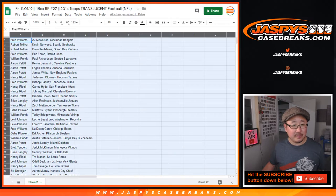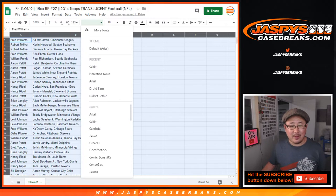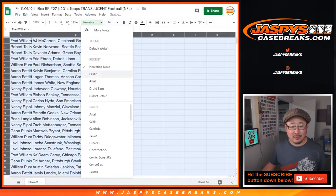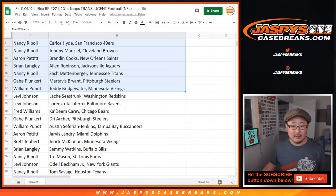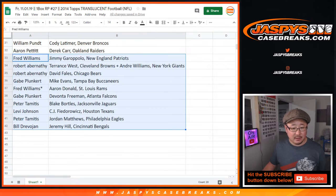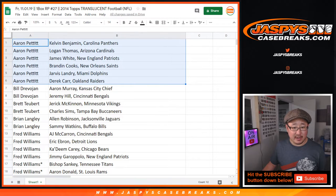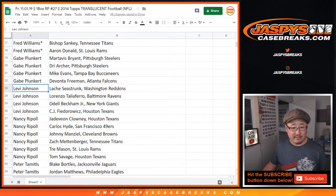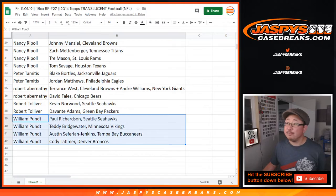My mouse is glitching a little bit here. Fred with A.J. — I'm not going to read all this out, there's too many names. But I will show you the list just kind of as is, and then I'll alphabetize by your first names. So Aaron Pettit, there are your players. Bill, your set of players. There's Brett, Brian, Fred, Gabe, Levi, Nancy, Peter, Robert, Robbie, and William.